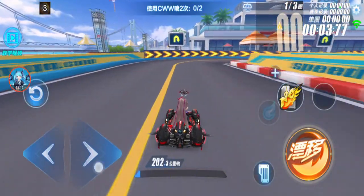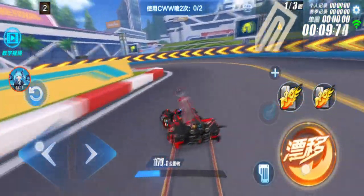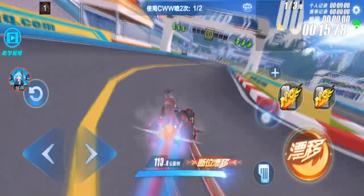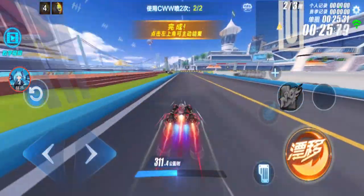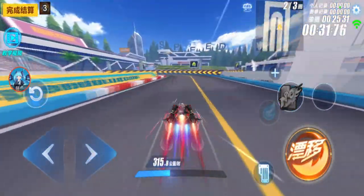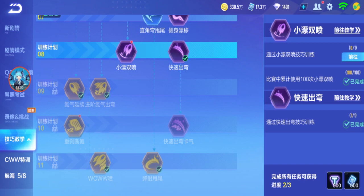Light Chaser results: normal speed is 202.3, double boost 246.6, CWW is 311.4, WCW is 293.6. With the ability, CWW stays the same — it's just power I guess. WCWW is 315.8. At 311.4 without the two-car and six-car permanent bonus buff, it's already above 310 without any of those effects.